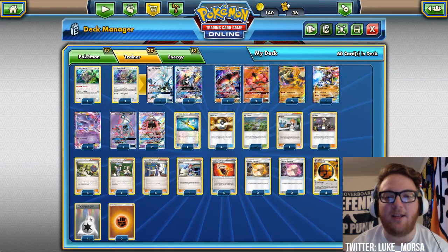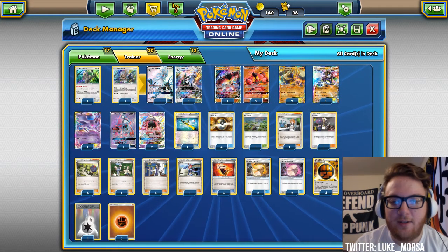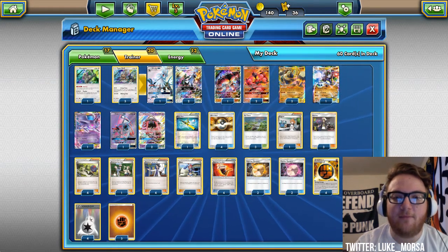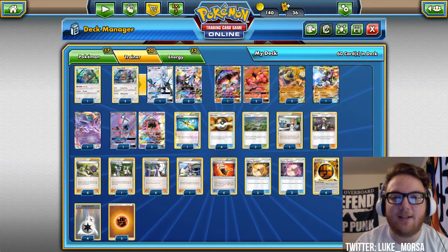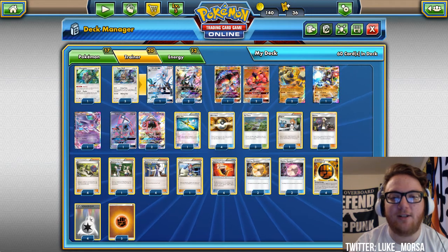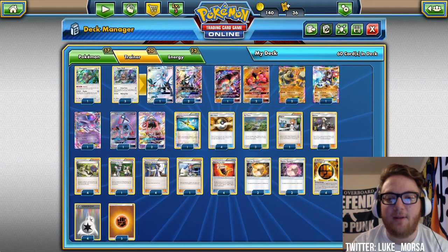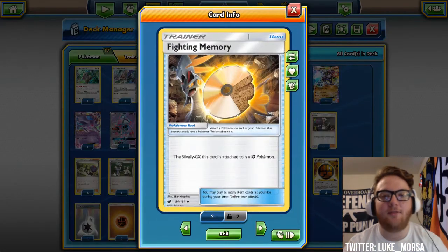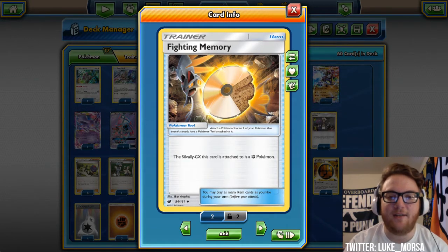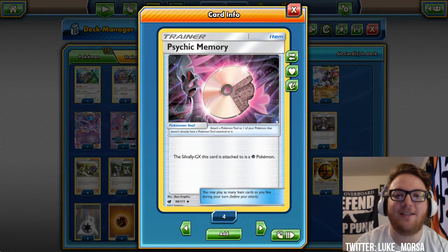One Skyla to fetch the memory out of the deck. We can go Lele into Skyla, get the Memory we want, attach it to Silvalli, and then hit for weakness. Four Fighting Fury Belt to make Buzzwole and Zygarde as big as they can get — 230 HP is really, really nice, not a lot of things are going to be killing that. And then two Fighting Memory and one Psychic Memory — if you haven't seen these, they're pretty cool. The Silvalli GX this card is attached to becomes a Fighting or Psychic Pokemon.